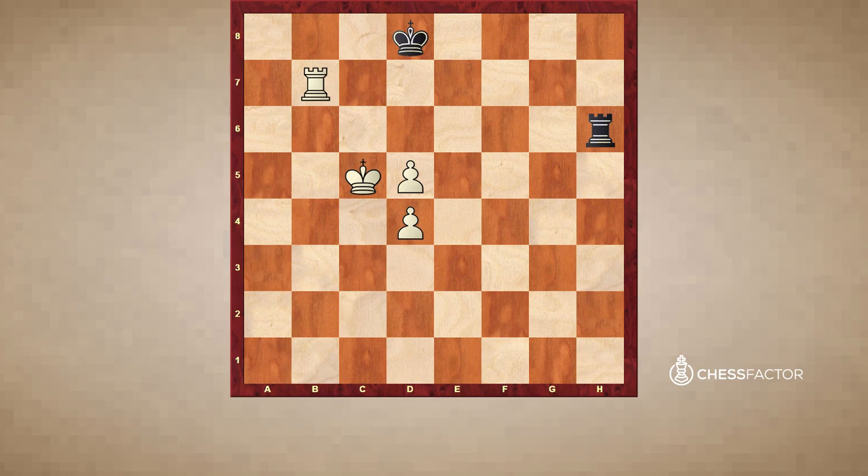So once again: Rb7, Rg6, Rb6, Rg4 — a very important move keeping an eye on the d4 pawn. So white cannot play king c6 as we just saw, because black takes on d4 and transposes into the second method of the Philidor position.